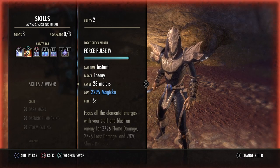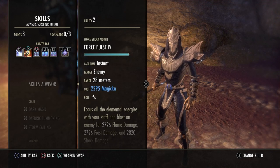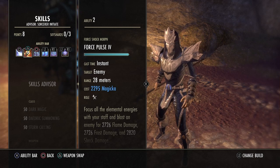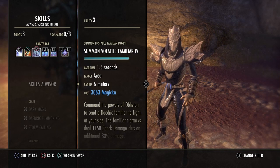The next skill on the front bar is our main spammable, Force Pulse. It is up to you which morph you use — I take Force Pulse for more damage because enemies that need interrupting are usually weak and killable from range. If you take Crushing Shock, note that certain bosses, especially the end boss of the poison round, will become enraged if interrupted during his shout. If you do use Crushing Shock, on that stage just place your DOTs from the safe area and heavy attack him until he stops screaming.